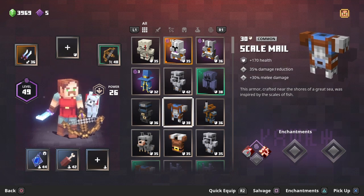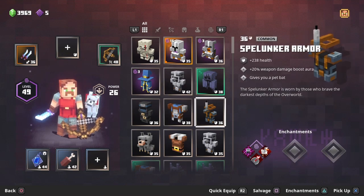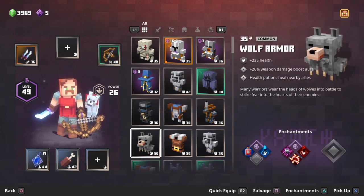Block armor is pretty good in the beginning of the game but not that great later on — it does give you a pet bat and weapon damage boost, so it's more for beginners. Wolf armor is great if you're doing a squad game or playing with two or three people because health potions heal nearby allies, but I play solo so it's not that helpful, and it only gives 20% weapon damage boost.